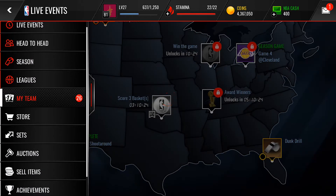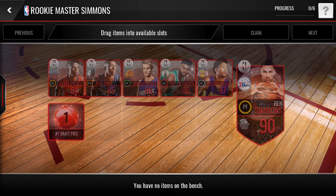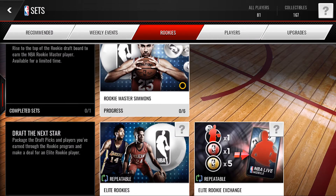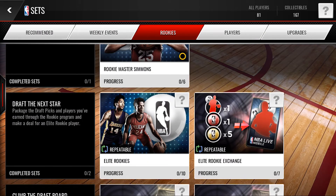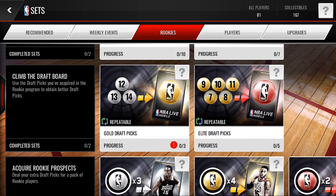They dropped a new rookie team objective. Basically, if you go over to sets and go to Rookies, the master right here is Ben Simmons. You just add all these elites with the first overall draft pick and you'll be able to get Rookie Master Ben Simmons. Cool thing is he can be added to your small ball lineup. There are also draft sets where you get an elite rookie exchange — add some collectibles and get elite rookies by putting in elite draft picks with some gold players.